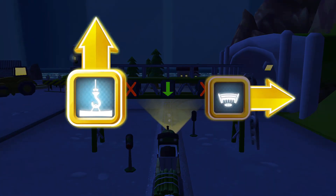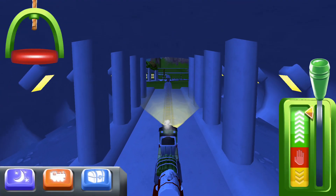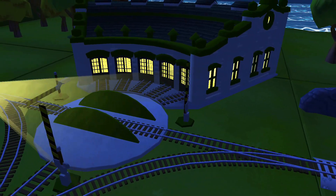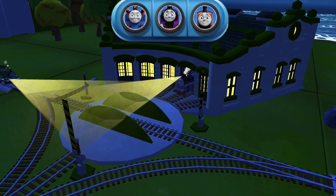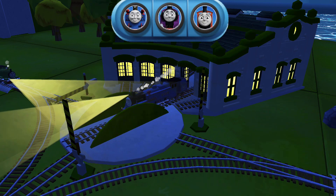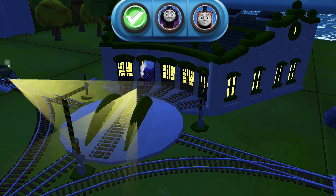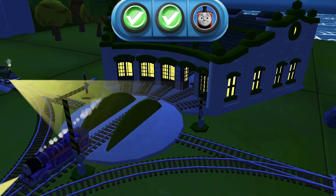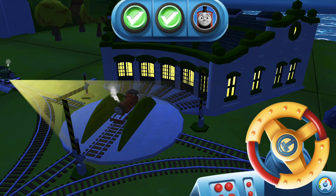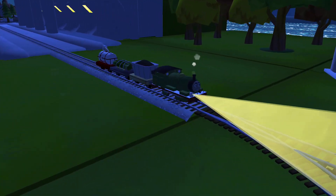Choose a direction. Next stop, Tidmouth Sheds. We need to send the other engines on their way. Use the wheel to spin the turntable. Excellent! Great! Your engine loves your train set.